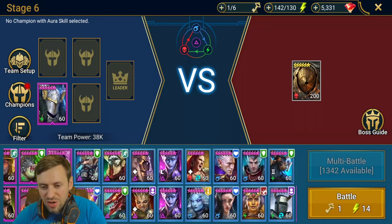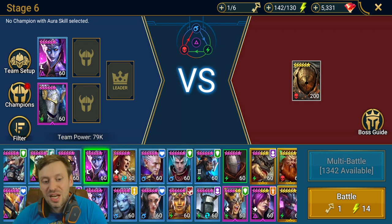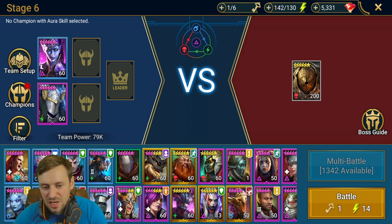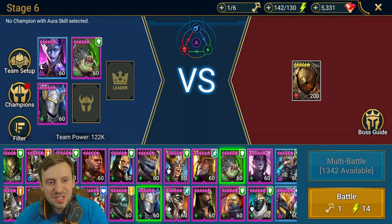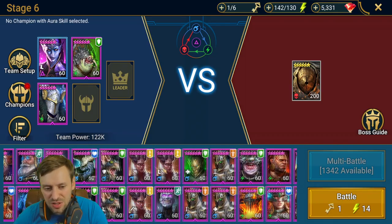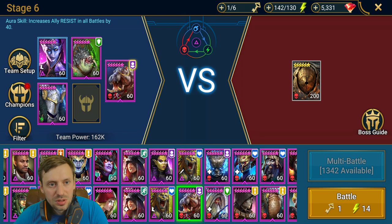For team three, Stagnite is in. I want to bring in some rares — Cold Heart is one option. I'll also bring in Steel Skull, who I used to use a lot back in the day, and a hippo champion who has resistance as well, which is a great option. I just want a solid nuke in there too.